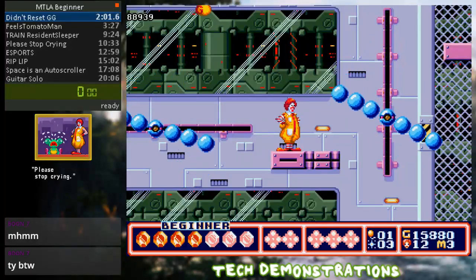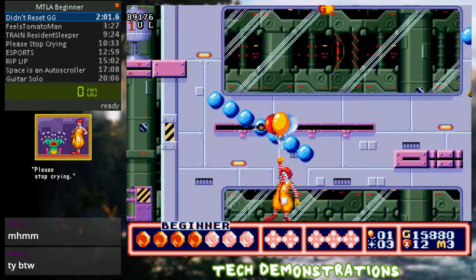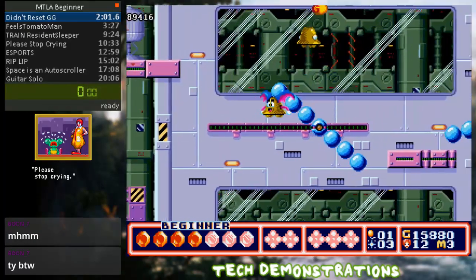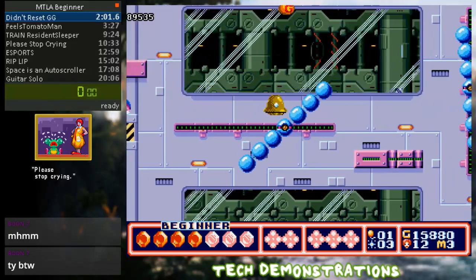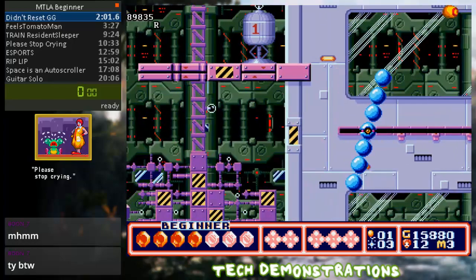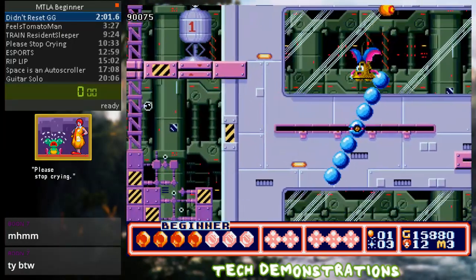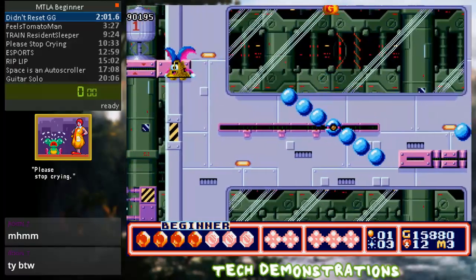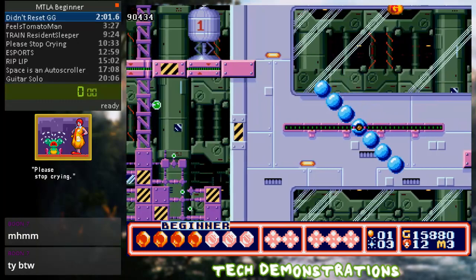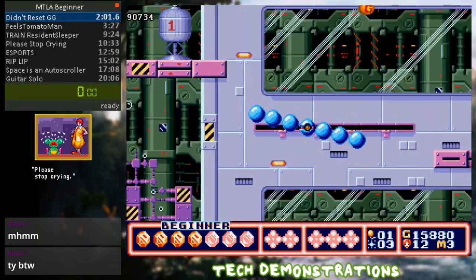For purposes of demonstration, I'm going to turn on an infinite balloon time cheat. I'm not doing any inputs as you can see on the top left. All I do is tap down and nothing else — I don't press down again. You see that the screen is swaying back and forth, and this is because the game thinks that Ronald is on this platform.